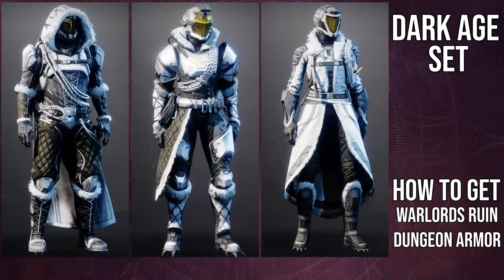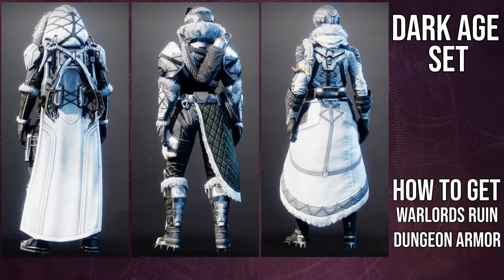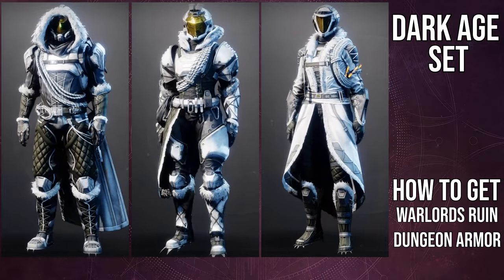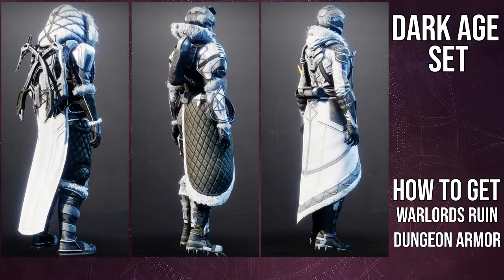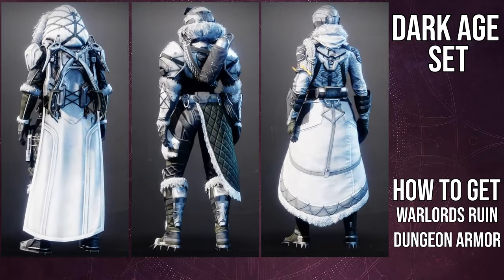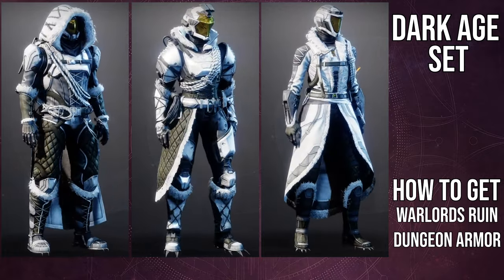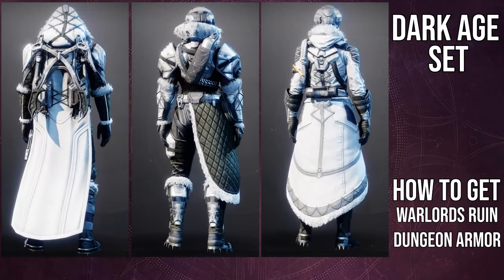So to start off, this is the armor set right here. I definitely like how it looks — that might not be a surprise because I really like this type of look. For the hunters, I think the helmet is super dope. I think the chest piece is dope, the boots are dope. I think the arms are super cool because they're symmetrical. And I think the cloak is really cool. The only thing I don't like is the fact that the picks on the back are there. Other than that, I think this is a banger.